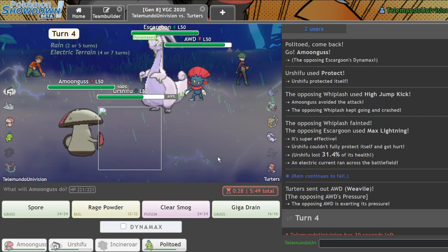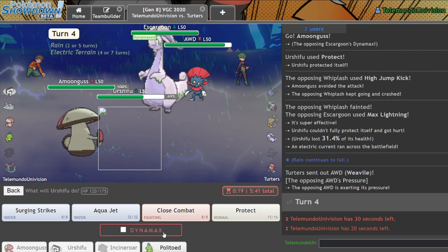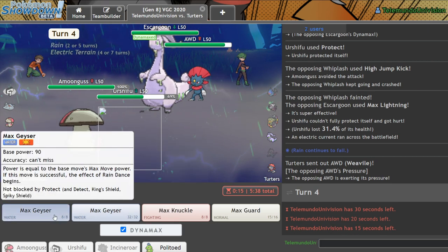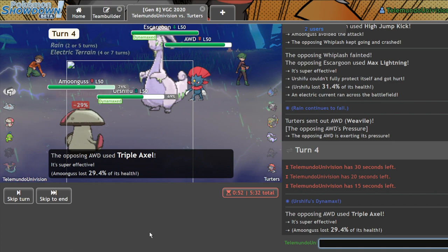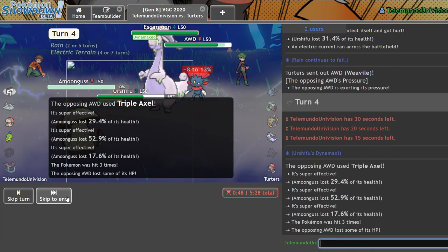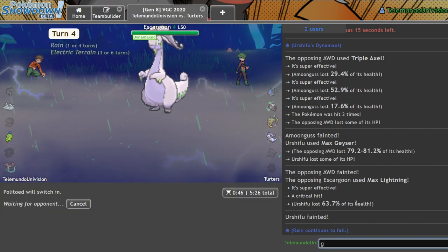So I'm gonna Dynamax my Urshifu, which might seem controversial — and it is. You guys should be very upset with that play. But I kinda got it. This goes for the Triple Axel. I really expected a Fake Out. That's a shame, man. I lost. Good game.